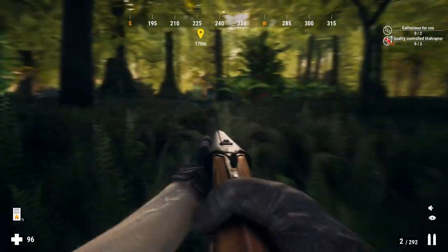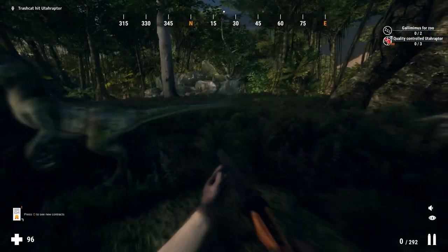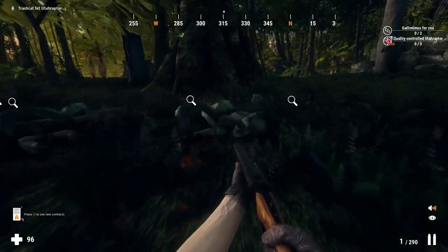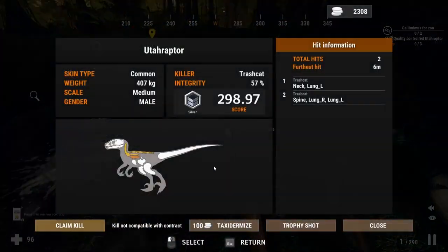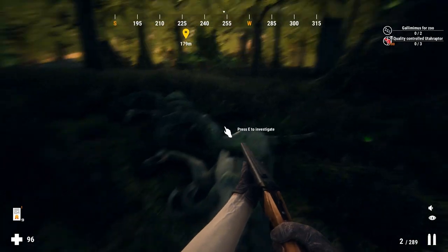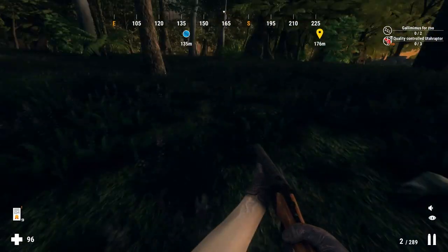After Triceratops we have the Eutraptors. If you want to quickly and easily take them down, you want anything that's either the shotgun or better. The shotgun has spread so it will easily hit all the vital areas, and if you have the double rifle I'd recommend using that the most, because you can one-shot basically every Eutraptor you come across.